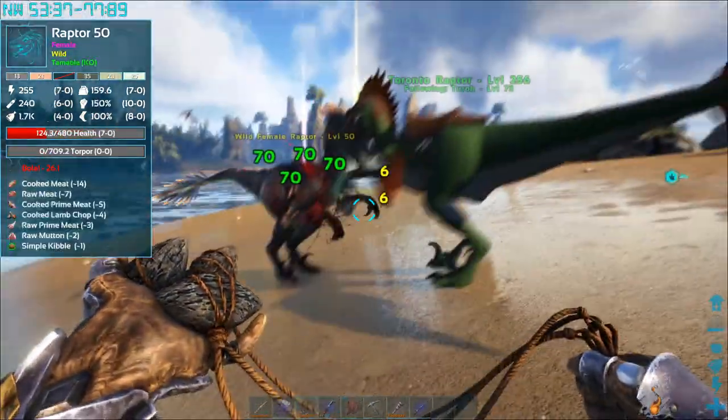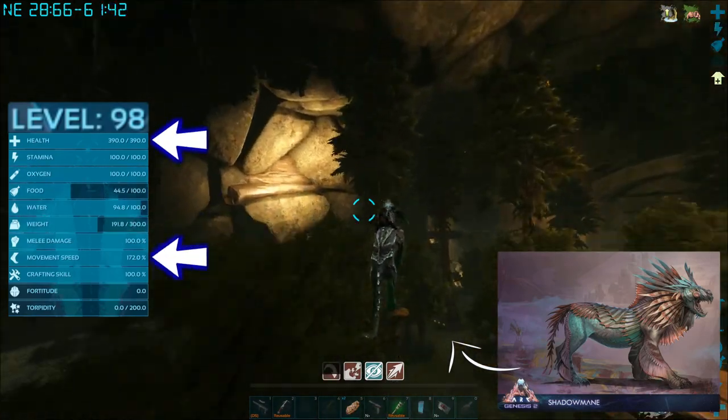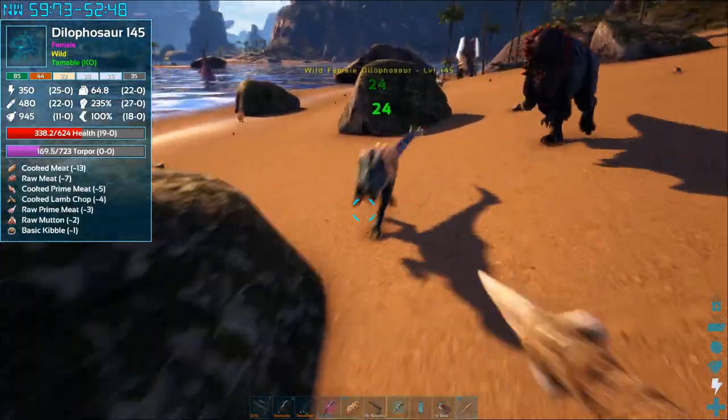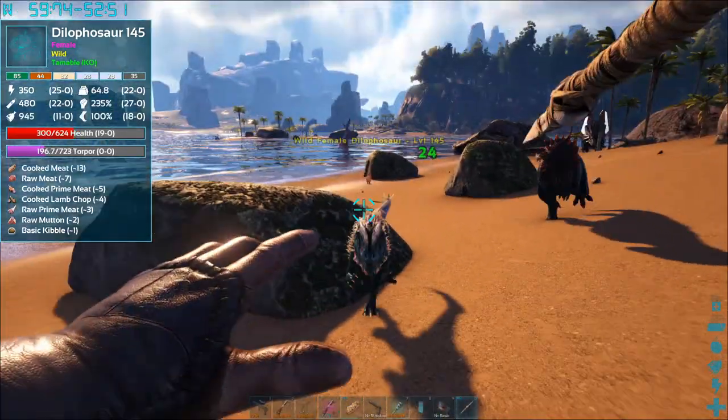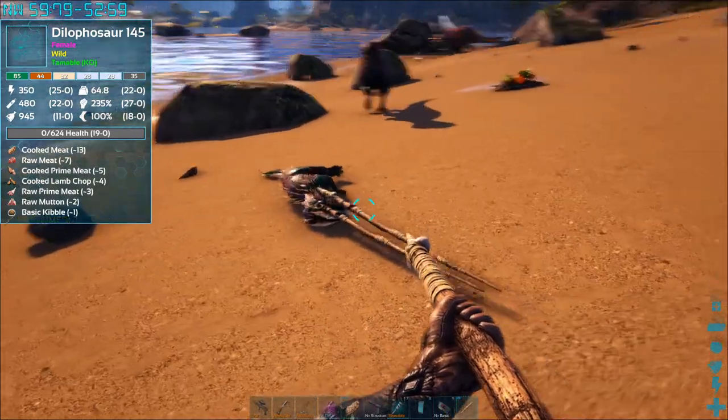I always traveled with bolas early on to keep smaller dangers from chasing me. Also, knocking a dino unconscious can be quicker than going straight for the kill. For personal stats, I focused on health, speed, and carrying capacity — I literally ignored the other stats. Spears are a great weapon since they have good range and can be thrown as well, just be careful with the durability since they break easily, even when thrown.